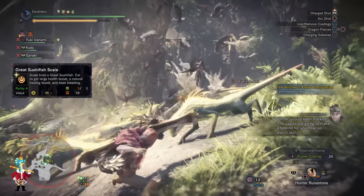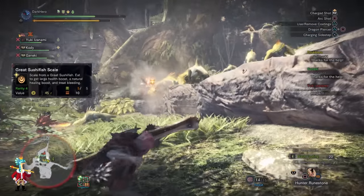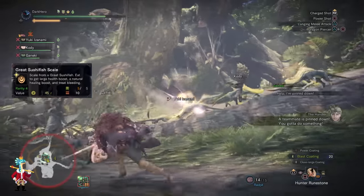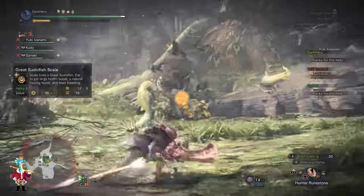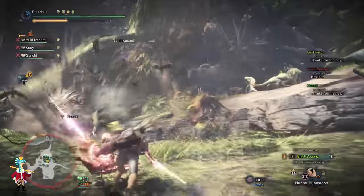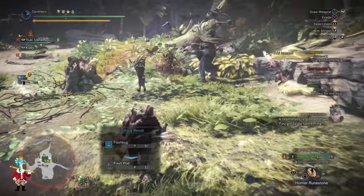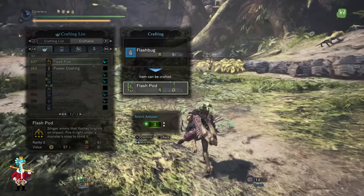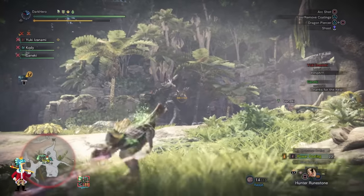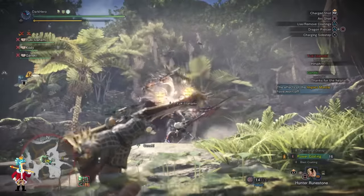Great Sushi Fish Scales heal about the same as a mega potion, stop the bleeding, and also work with Wide Range — especially useful for support players. The downside is they're harder to come by than Astero Jerky, which you can just buy from the vendors. For food skills, always try to go for Feline Moxie and check if Feline Insurance is present in the daily food skills. Make a custom platter with 6 blue ingredients — preferably 6 blue fish — to get Defense Up Large and Feline Moxie. This will prevent you from getting one-shot, and it is going to save many groups.